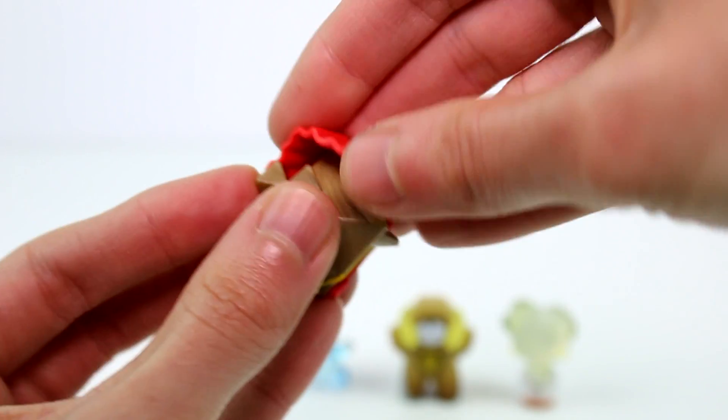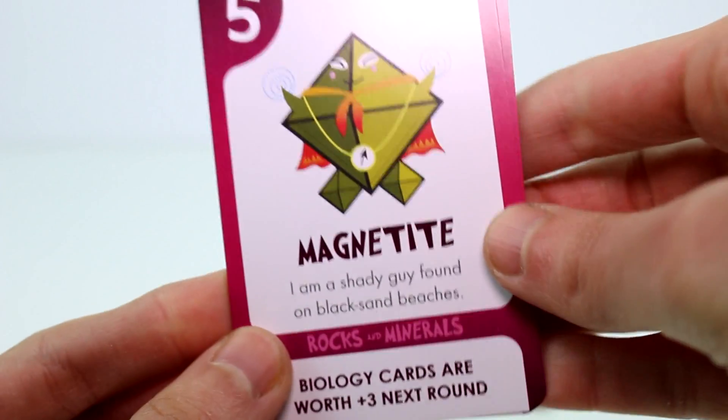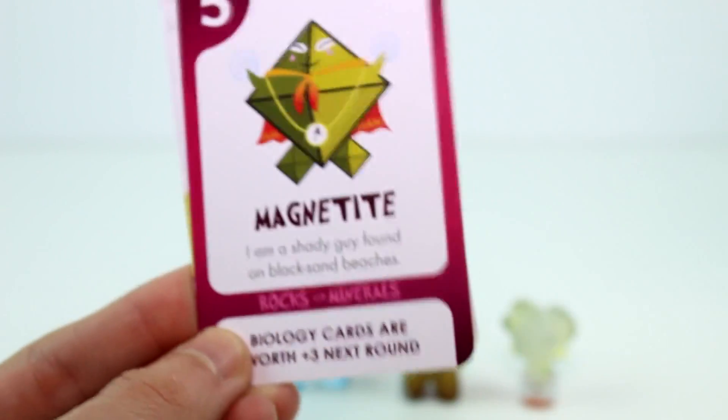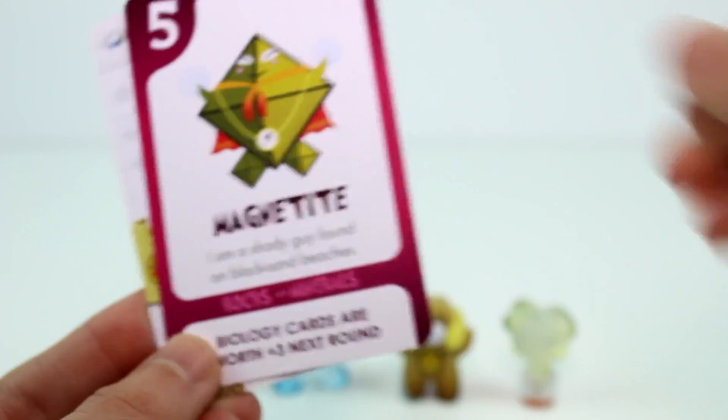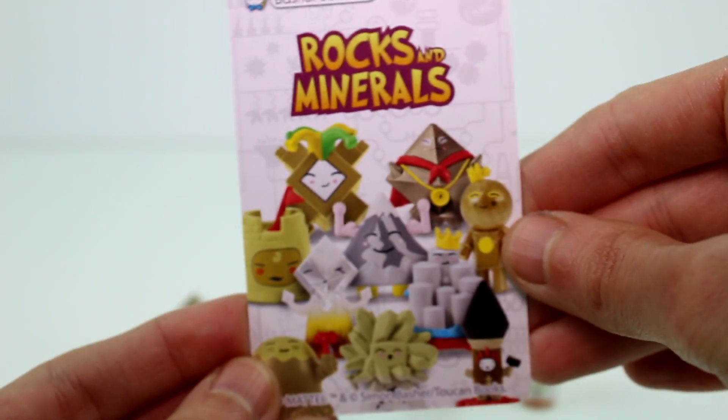Here he is out of the box — he's super cool, I like his cape. These are such nice figures, mostly solid hard plastic. The cape is very flexible. And then we have our cards: 'I am a shady guy found on the black sand beaches.' Here are all the rocks and minerals little guys you can collect — super cute.